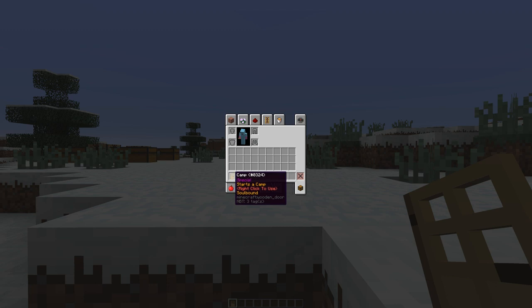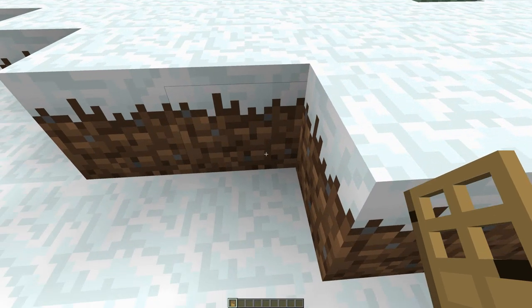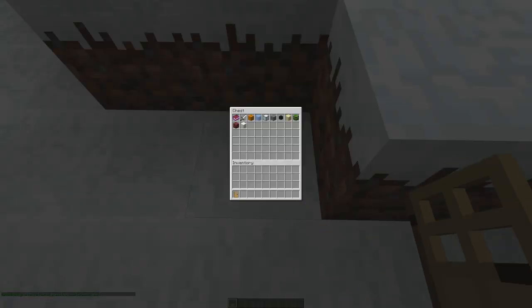I already scouted out this location previously, and I want to start my camp here. With the camp door selected, simply place the door on the ground to get started.